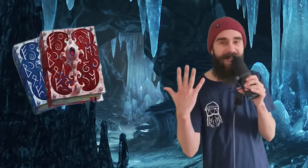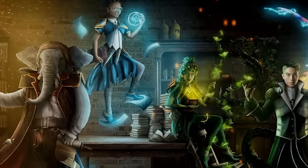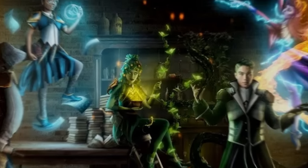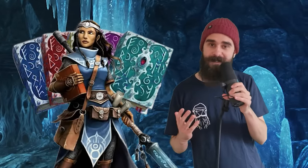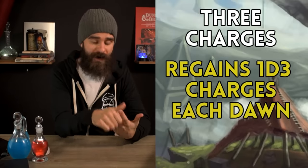Strixhaven Primers. These five books come from the Strixhaven setting, but there's no reason why they couldn't exist in any world where there's magic. Each one is uncommon and requires attunement by a spellcaster. Each book has three charges, regains 1d3 charges each dawn, and works with two skills. Whenever you make a skill check with one of those associated skills, you can expend a charge and roll a D4, adding that to your total — so it's basically free Guidance on a couple of skills a day, but the real power here is in the final ability.